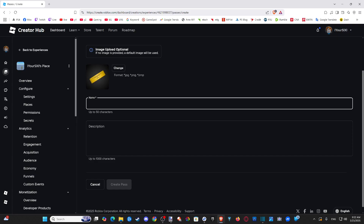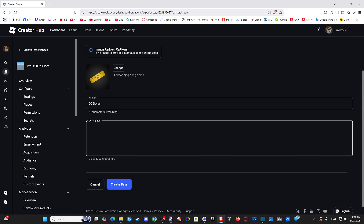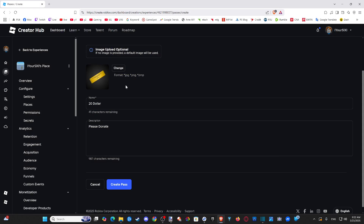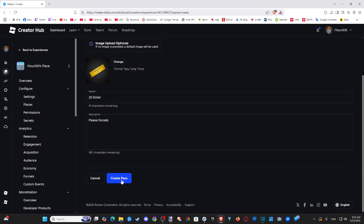So we will set that up right now. Let's type in a name — let's do $20 or something like that. And then we can type in a description, like 'Please Donate.' You can decide whatever you want for that, and you can also change the picture. Then go to Create Pass.